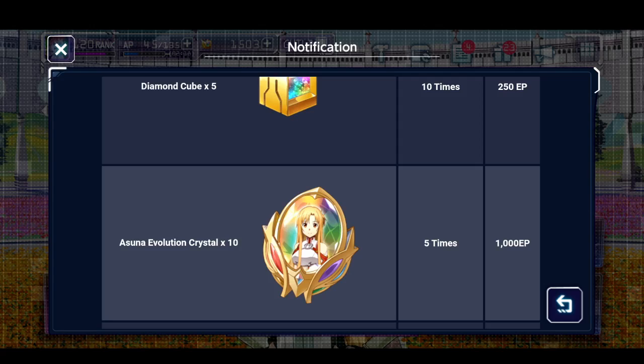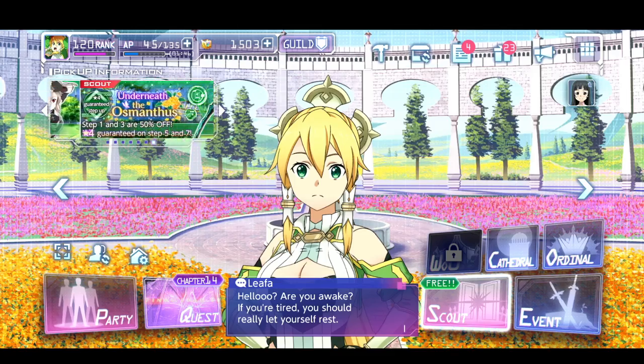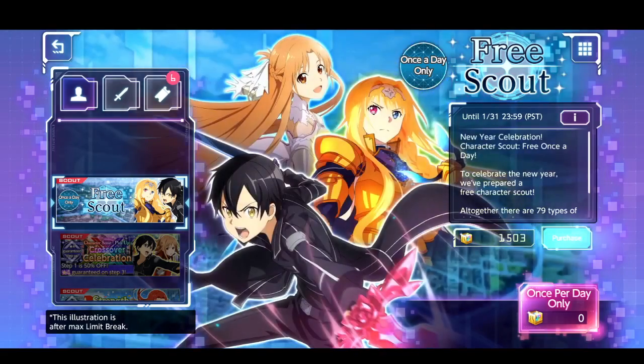It's already confirmed — on the livestream they teased the art for a new dual banner with a new non-elemental Kirito and Asuna coming soon. We're gonna be getting that next week, as well as a new ranking event, and I believe the ranking event character is gonna be a Silica as well. Stay tuned for that.